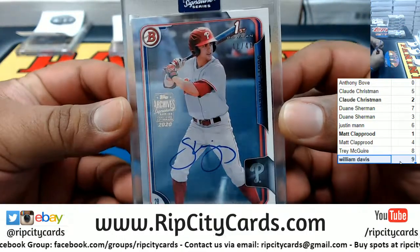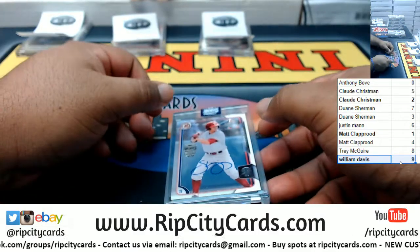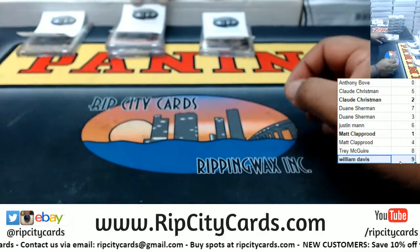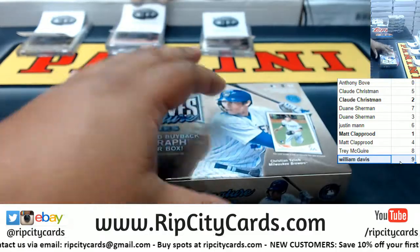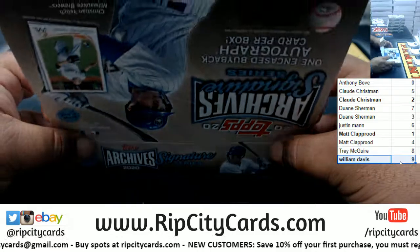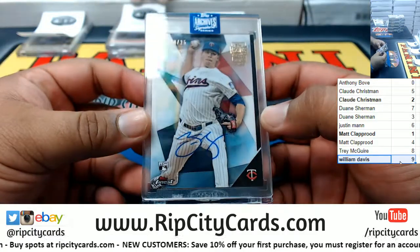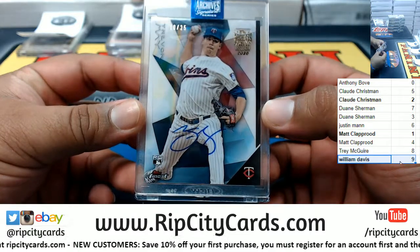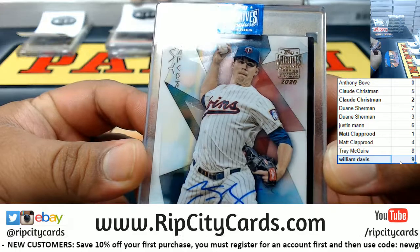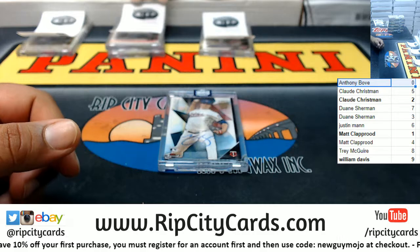We got Scott Kingrey — that goes to the one spot, number 41 of 46, which is for Matt. Also, number 10 of 25, Trevor May with the rookie card, Topps Finest number 10 of 25 — so that goes to the zero spot, we go Blob.